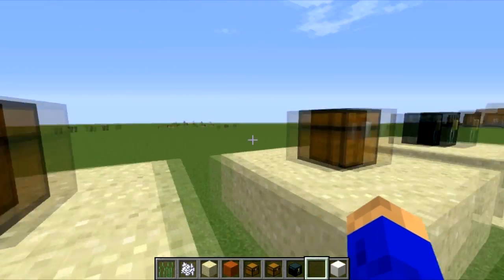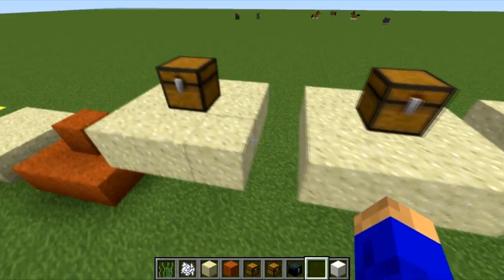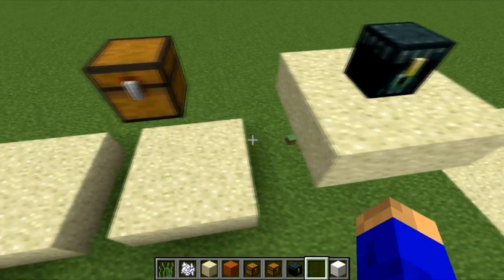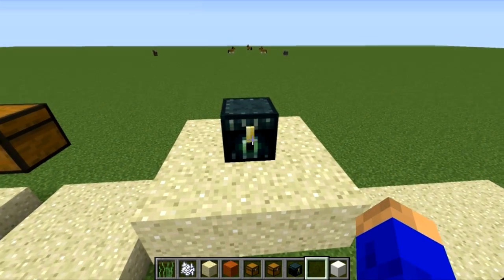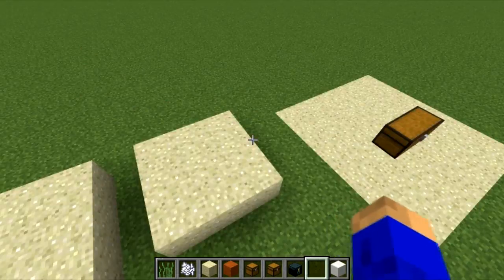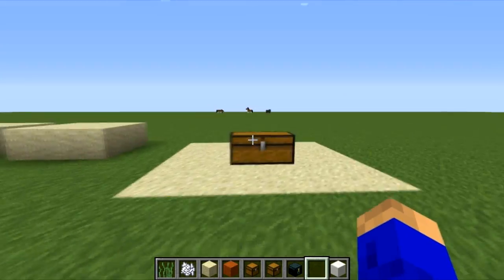This is a normal chest, and this is a trap chest — if you open the trap chest it will activate just the same. Now, something I find a bit odd: the inner chest doesn't work just by opening it, but if you break it, it does.